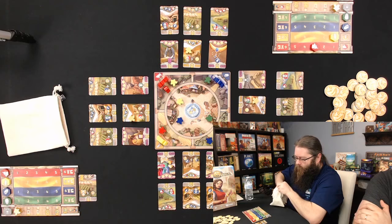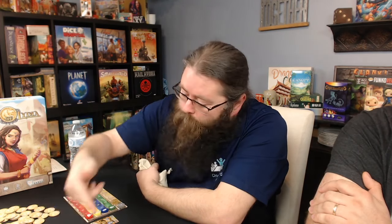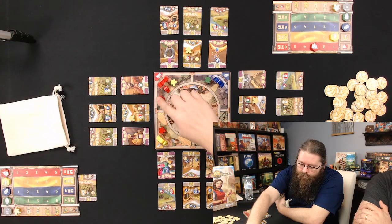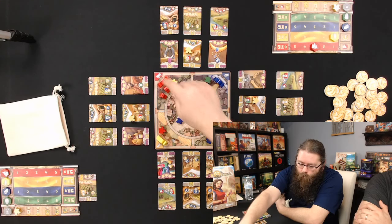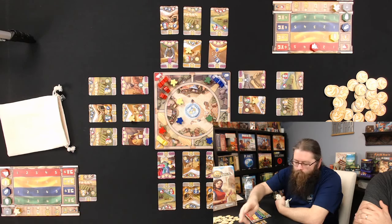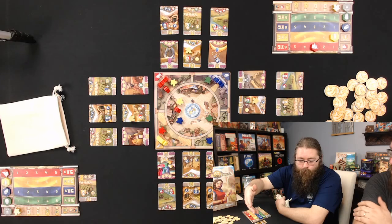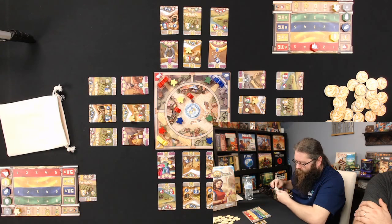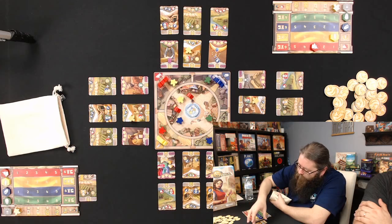Bob pulls a red meeple too. He can go heavy into cattle — placing at the red gate with a double gives him two plus one, totaling three cattle, plus one yellow. Because he doubled up, both meeples get pushed into the center. He pulls back a blue meeple, leaning toward stocking his bag with blue.